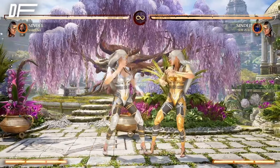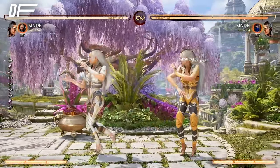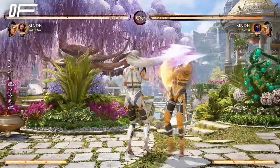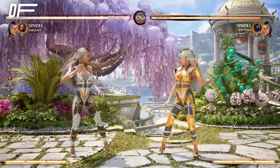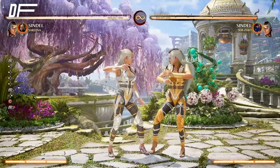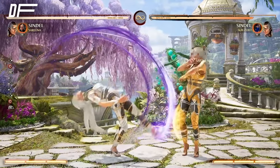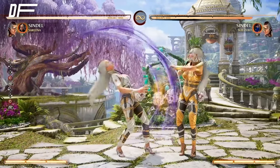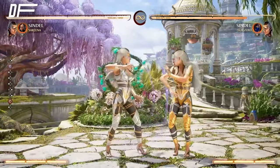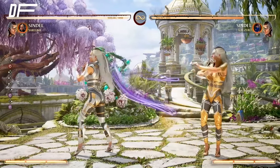One-one is really good for pressuring and shimmying the opponent. Forward one is amazing — great for whiff punishing and her best range move. Forward four, the classic from MK11, is back but different — 17 frame startup, it is a mid, but I prefer forward one because it has way longer range. Look at that forward four range — it's not the same. With forward one you get so much more. Forward one is your choice, people.